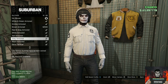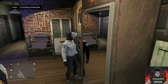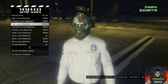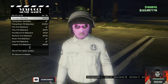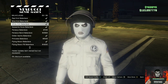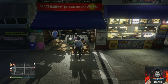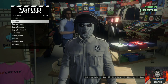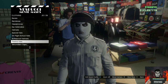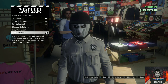Head to accessories, go to gloves and purchase the black armored gloves. Then make your way to the mask store, go to the Balenciagas and purchase the white knit mask. Equip a black bulletproof helmet, then save this as an outfit.